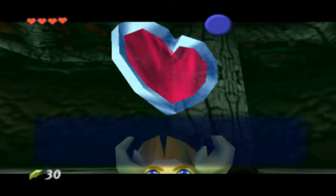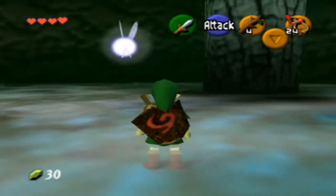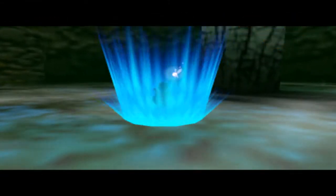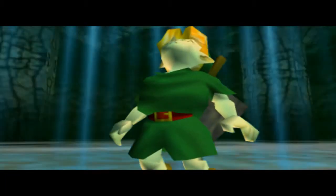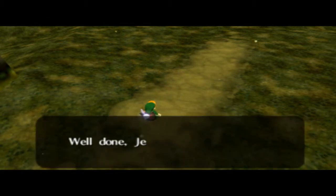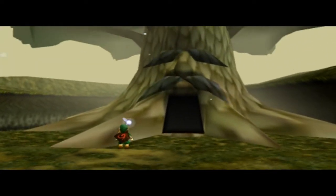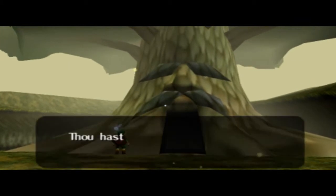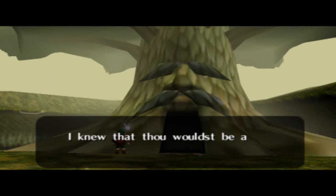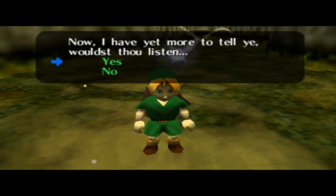Let's get the heart container. No way in hell am I gonna do a three-heart run of this game. Increase your life by one. I always like this weird blue thing — it's always badass. And then he just kinda flies up like a... like an angel. A Christmasangel or something. And the Deku Tree says, 'Well done, Link.' That wasn't obvious. 'Thou hast verily demonstrated thy courage. I knew that thou wouldst be able to carry out my wishes. Now I have yet more to tell ye. Wouldst thou listen?' Yeah, sure, why not?